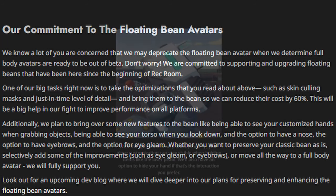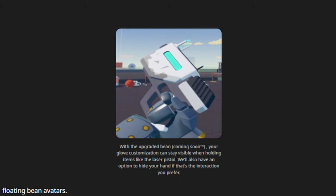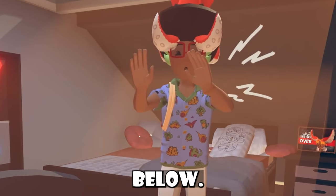With upgraded bean avatars coming soon, your glove customization will stay visible when holding items like the laser pistol. They'll also have an option to hide your hand if that's the interaction you prefer. And so, that's the entire full body avatar blog — a lot of cool news and stuff. Be sure to let me know your thoughts down in the comments below.